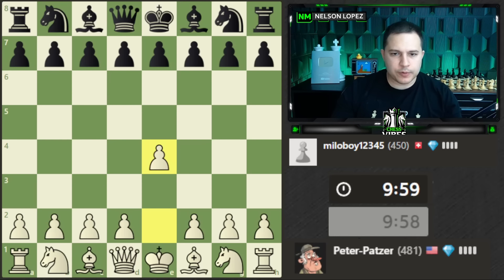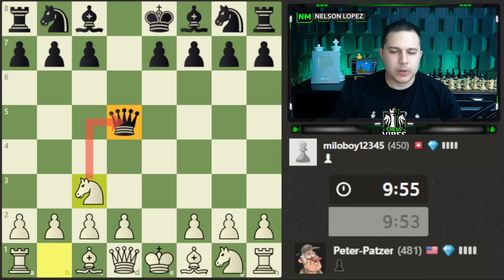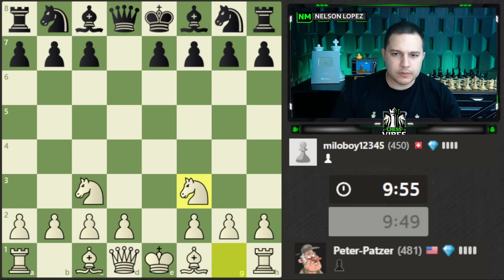Hey guys, continuing the rating climb — we're at 481, about to cross the 500 mark. Here we go with the Scandinavian Defense. The easiest thing to do is just take the pawn, and when they capture with the queen we gain a tempo bringing out our knight. They go back, which is pretty solid for black.